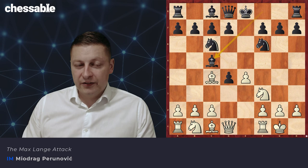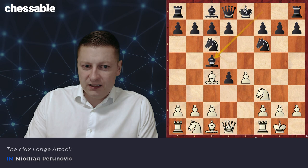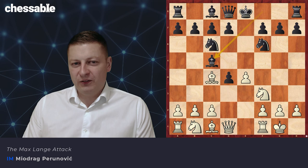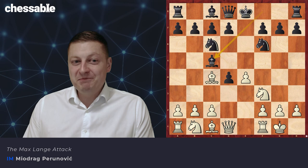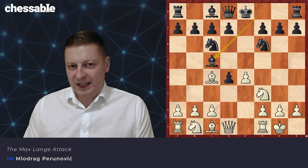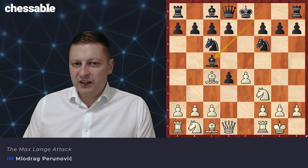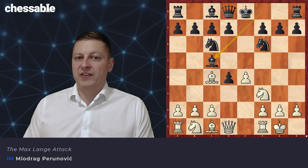It's one of those additional variations to this course that is going to make this course way more attractive — full of spectacular sacrifices, unbelievable mating threats and mating patterns, as well as lots of tactical opportunities for both sides. Although it gives pretty good chances for both sides, according to the latest theory, white is considered to be better in the Max Lang Attack. So fasten your seat belts and let's fly.